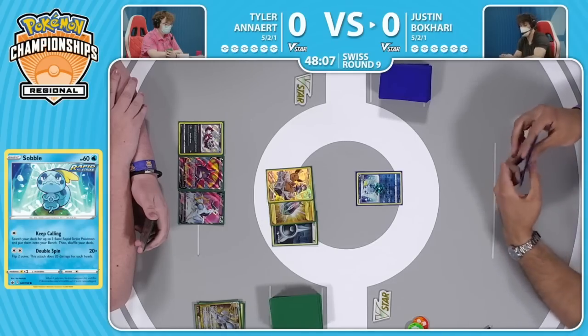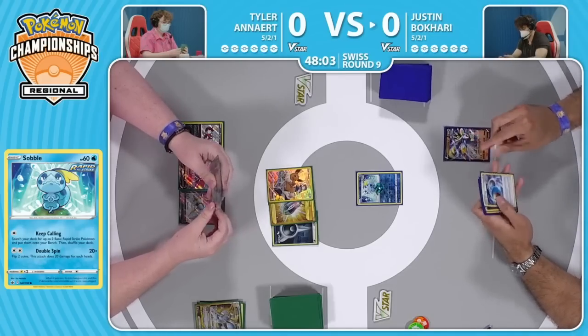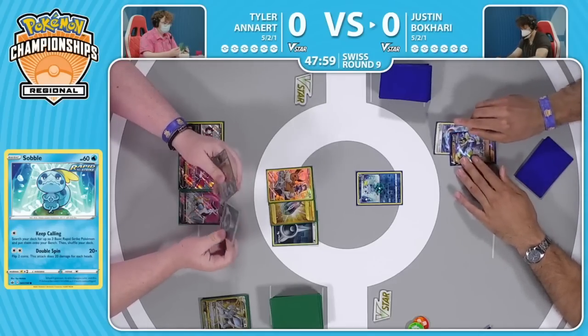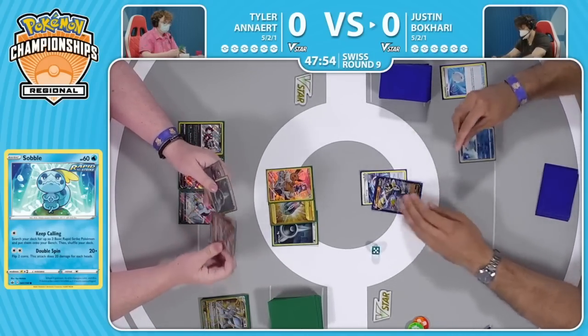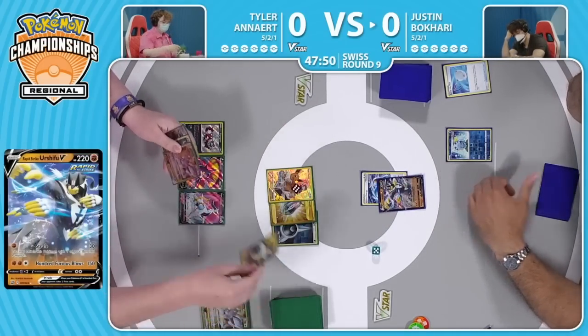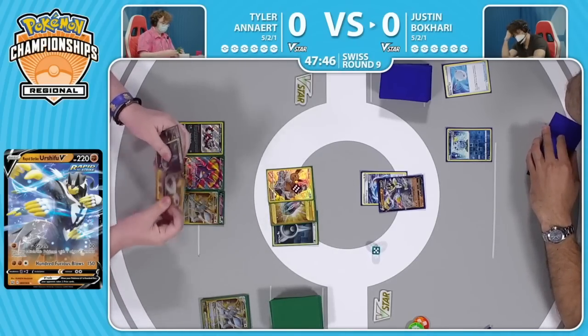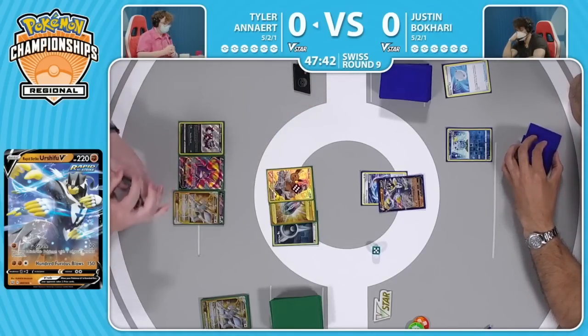Justin is looking at this opening hand. It looks like there's an Urshifu there, a Rapid Strike energy. It's always a little awkward depending on when you want to put your Urshifu in place. Sometimes it's best to just throw it down on a turn that you can Raihan and go for 100 Furious Blows. Justin's hand does have a Drizzile, so there is still some following draw, but I think he just wants to apply some pressure to this Eevee, especially if it's going to most likely get knocked out.